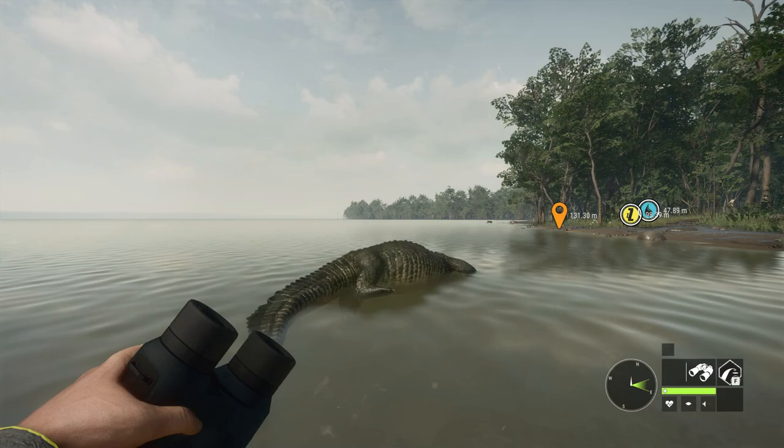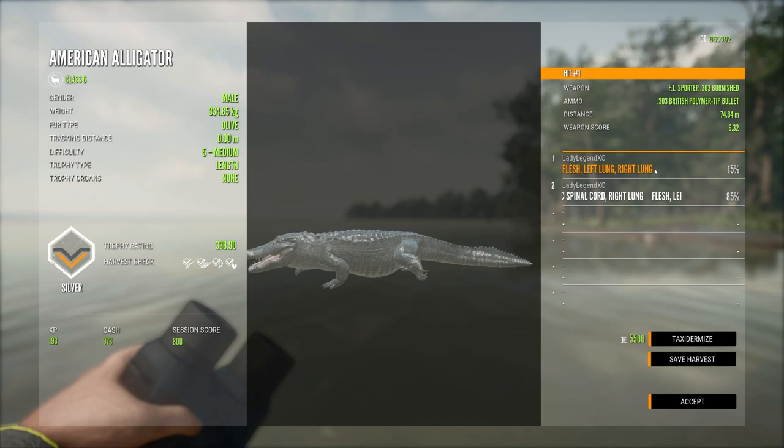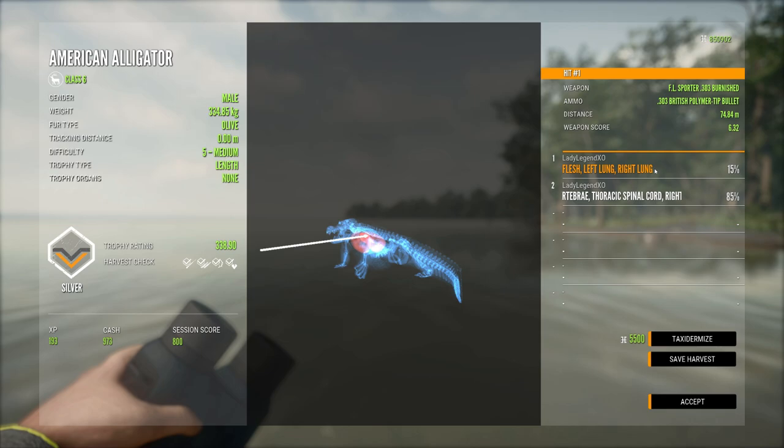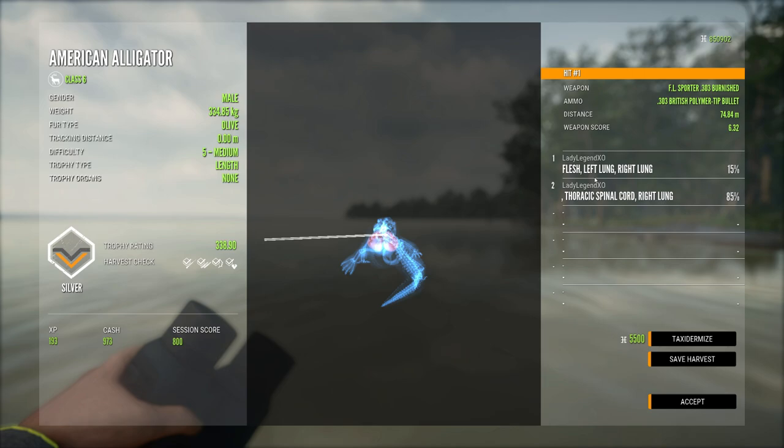And here's our alligator. This is an olive alligator — that's just a common variation. We have a level five here, and we did get a vital shot on the first shot. The trick is they don't start to drop in health for a good 60 seconds. It's quite a long time, so I would have been fine with one shot, but you just can't tell, so you try not to put more than two shots in.